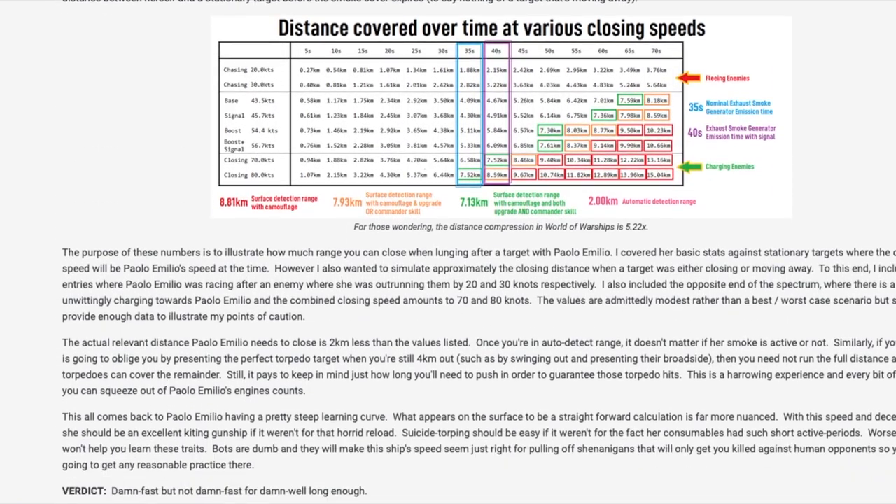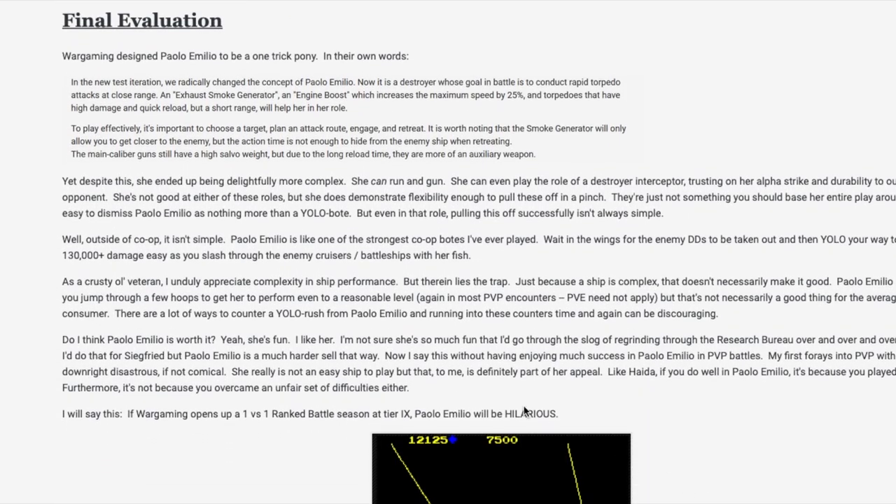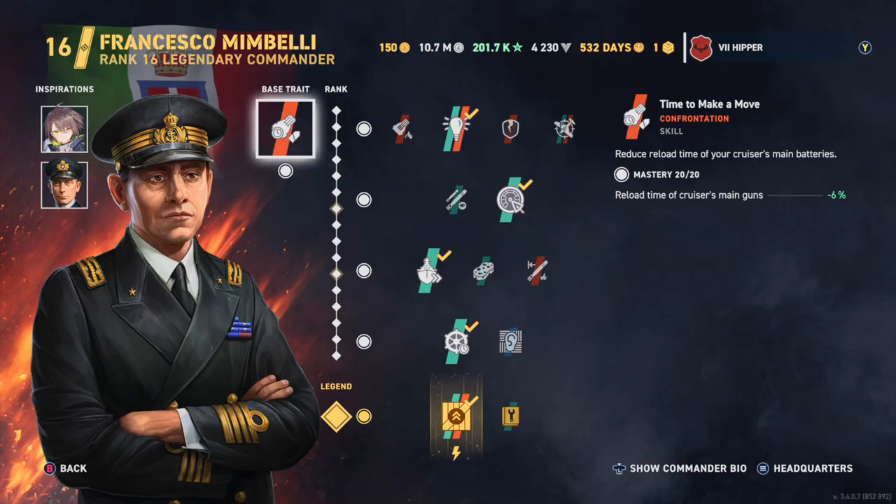We don't have any Italian destroyer commanders, so that will also be a question for the update. And if we don't get any, I would probably put Mimbelli on here to increase the speed and the rudder of the already very, very fast destroyer.